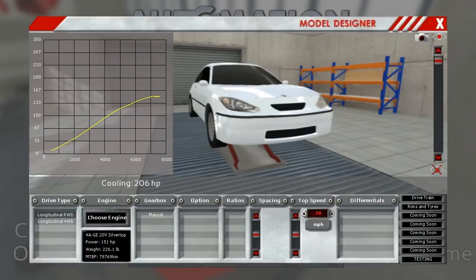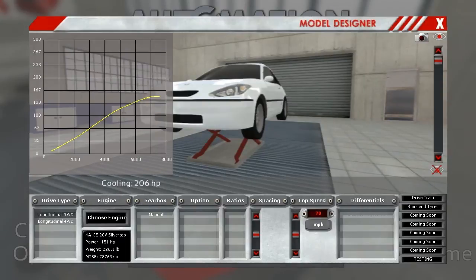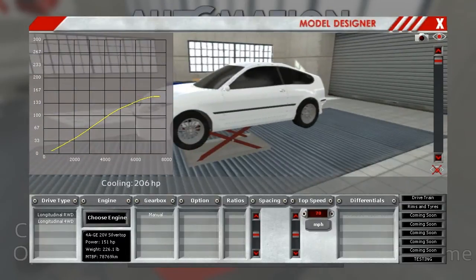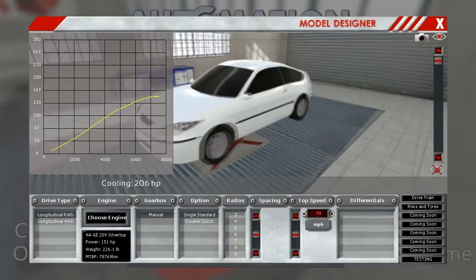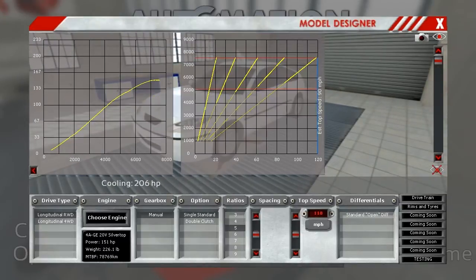So there's our horsepower chart — just a pretty simple, basic look, not the more complicated one you'd get in the engine manager. Gives you the basic stats. We can choose a manual gearbox with just a single standard clutch — no dual clutch shenanigans here. I think this is going to be a five-speed car.